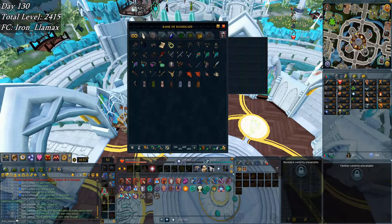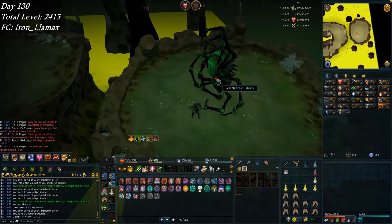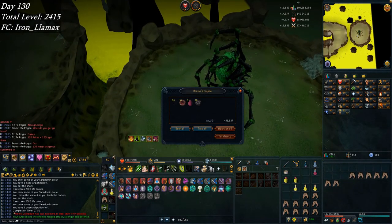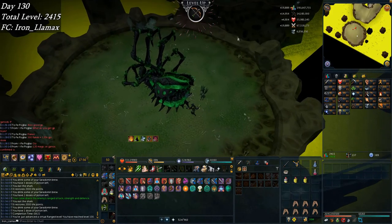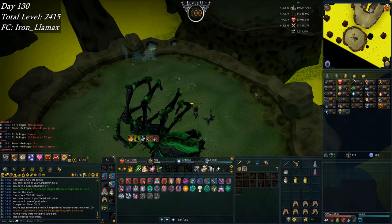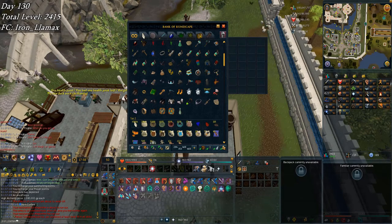A lot of the perks seem kind of niche or useless actually, but they should still come in handy for someone going for 200 mil all, and a lot of them are really good for iron men as well. First kill of the day - number two, come on leg - kill number three - number four, nothing. That darkness really starts to hurt. Oh, there's 100 range too! For some onyxes, pretty happy about that one.